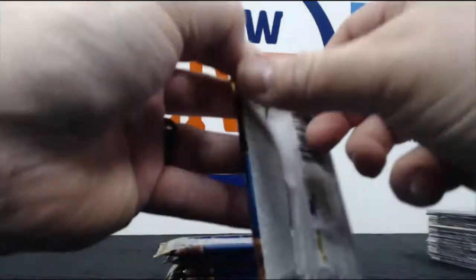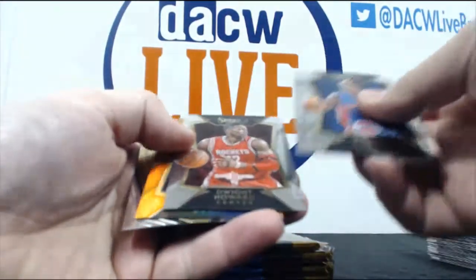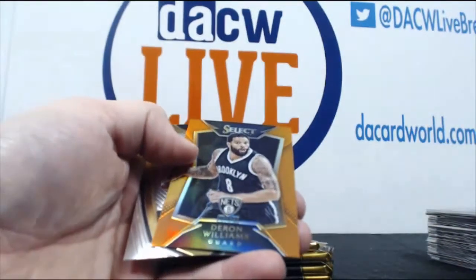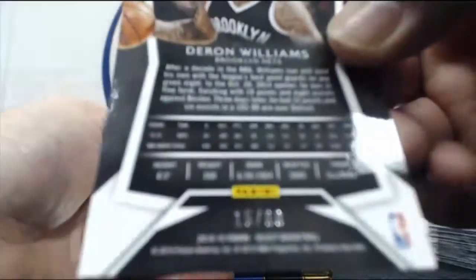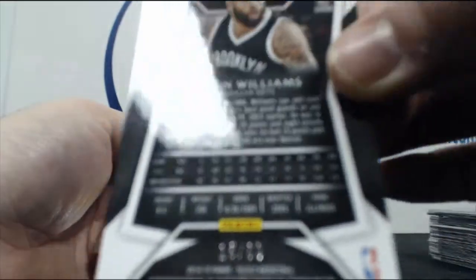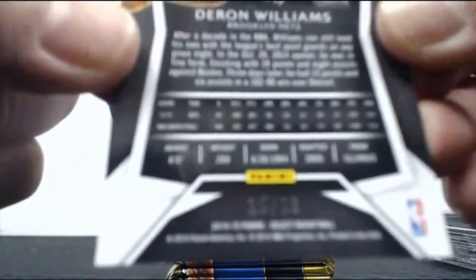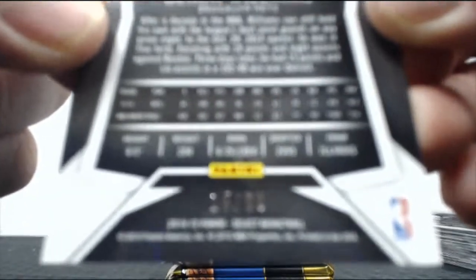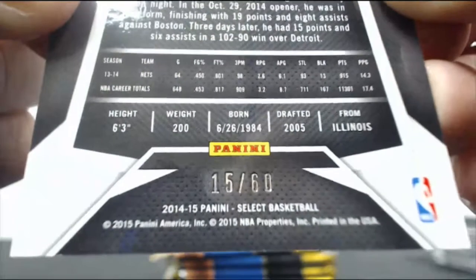Oh yeah, two more hits! I'm thinking the Kevin Durant isn't counted as a hit — we've only had one hit so far. Here we go. That wasn't a rookie. Okay, Deron Williams, and this one is 15 of 60. There you go. This is where all your low-number hits from the other box went — they were in this one.